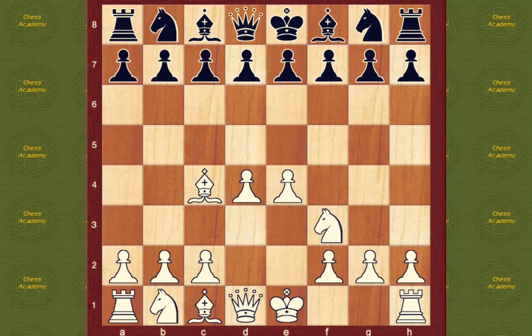Next, you might play bishop c4. This opens up your king to be able to castle to the king's side. Notice all the pieces are moving towards the center of the board. I'm not playing moves like knight h3 — I'm playing moves like knight f3, controlling the middle.